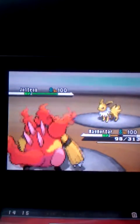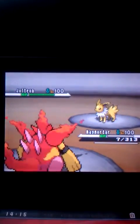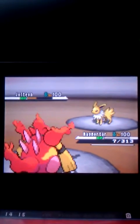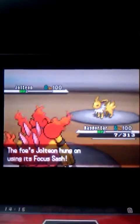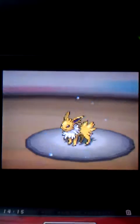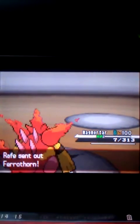Jolteon's faster than my Magmortar right now because the Salac Berry hasn't kicked in yet. He uses Thunderbolt and I live with 7 HP — oh my gosh, I wasn't expecting to live that. Neither was Rafe, he was like 'No! Why? I get so much bad luck.' So my Salac Berry comes in and I'm going to use Fire Punch. He manages to live with 1 HP with Focus Sash, but then I use Mach Punch just to get him out of the way.